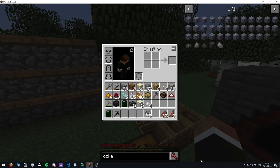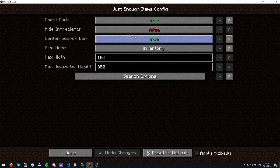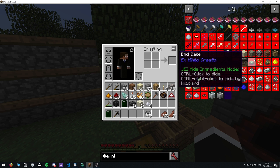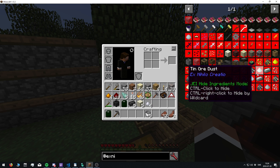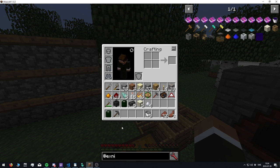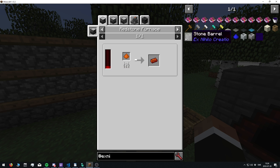I also made sure to remove all the ExNihilo stuff, so all the different ores and things are removed from the ore dictionary and also removed from JEI. This mod looks really small when you remove all of that. I still have the cobalt ore dust and those things because no other mod really adds those.